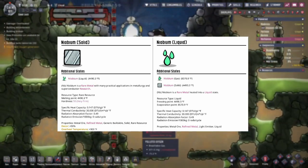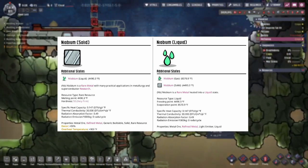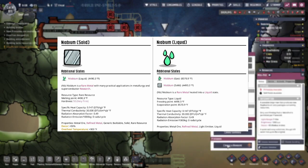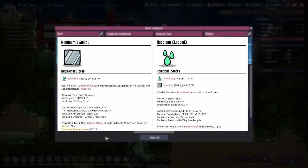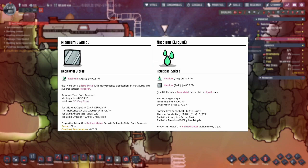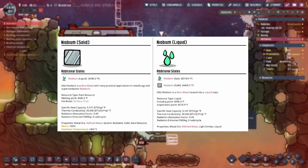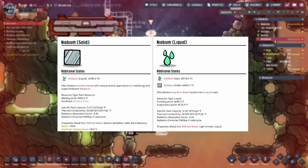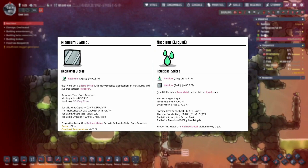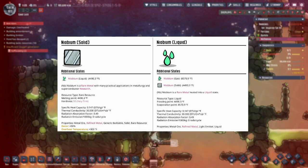Now we move on to the three special metals. First is neobium, which has a melting point of 4,490.3, an evaporation point of 8,570.9, and a freezing point of 4,490.3. It has a hardness of 50, a specific heat capacity of 0.147, thermal conductivity of 30, radiation absorption of 0.49, zero radiation emission, a decor bonus of 50% tied with gold, and a staggering 900 overheat bonus. Neobium has the highest decor bonus of all the special metals and, while it doesn't have great thermal properties, it's excellent for buildings in hot biomes thanks to that plus 900 overheat bonus.